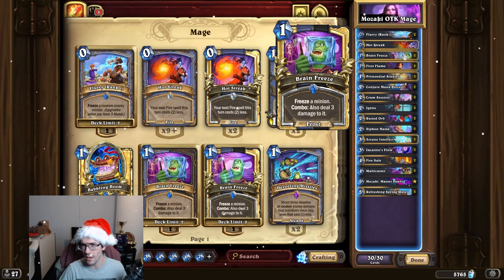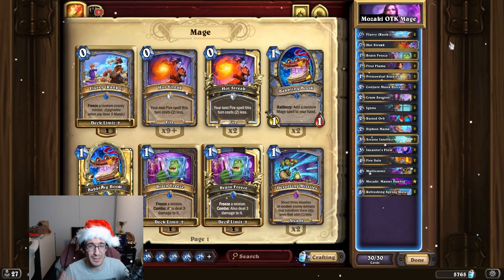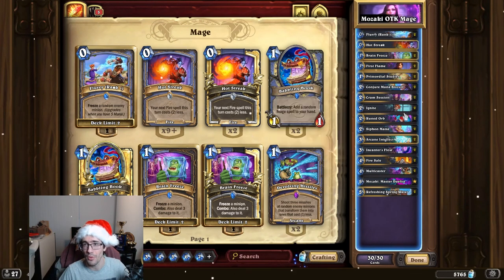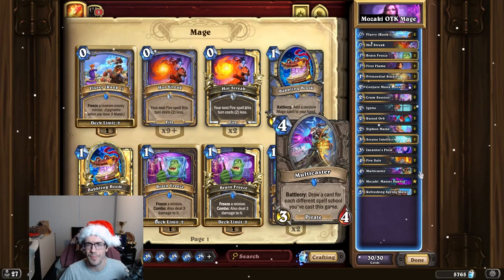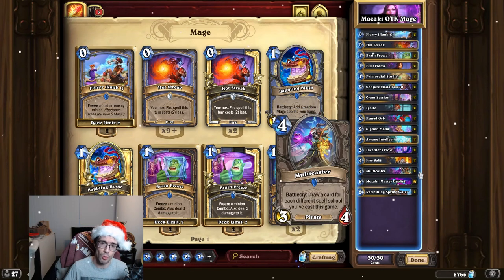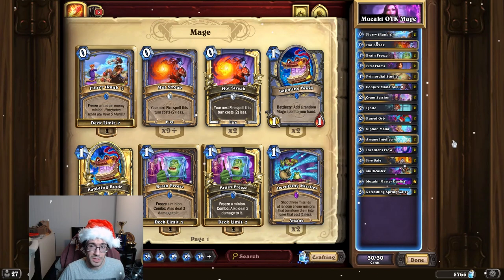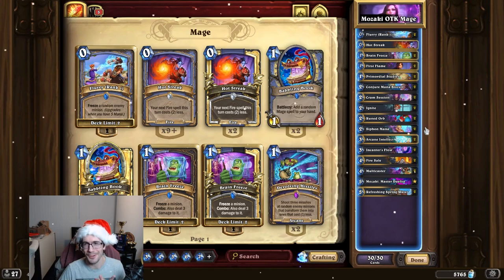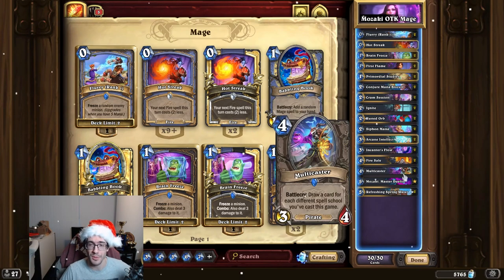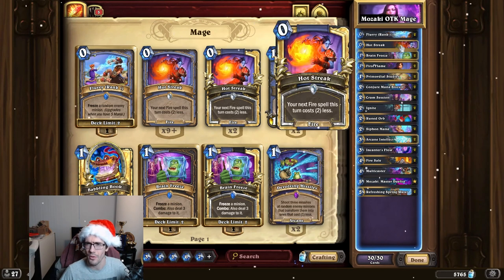There's some control tools as well. We have Brain Freeze, First Flame, Ignites, Rune Orbs. All of these can be targeted to minions. Ignite and Rune Orb can both go face. You have Flurry to stall the game a little bit, Fire Sail to help clean up with some AoE. Multicaster is a relatively new addition — it's been added since Deadmines. There are three different spell schools. You run Fire, Frost, and Arcane spells, so it makes sense to have something that also draws cards based off of those spells.